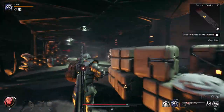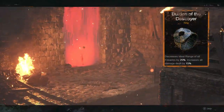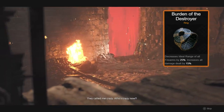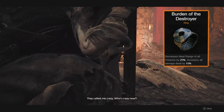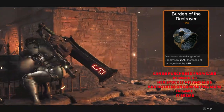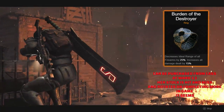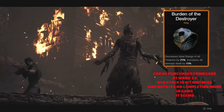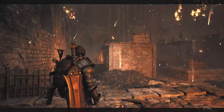From tanky to absolutely devastating, this is going to be Burden of the Destroyer. It decreases the ideal range of your firearms by 25%, but it's going to increase all of your damage dealt by 15%. As long as you're playing close range, or your weapon is ridiculously long range, or if you're just trying a slightly different build, this can be well worth having on because it gives a massive buff to your damage.